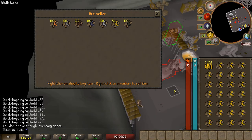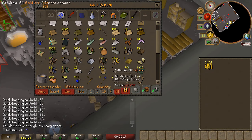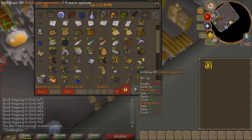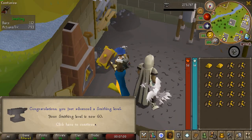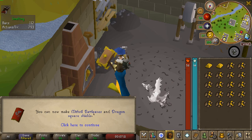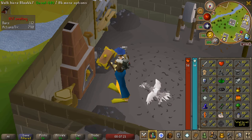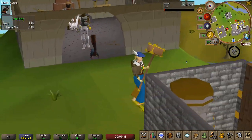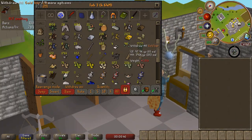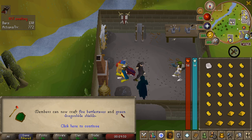We're back at the Keldagrim dwarves. We just blew through like 600k to get almost 2,200 gold ore, which I'm going to turn into gold bracelets to alch for more money. There is 60 Smithing coming in - we can now make mithril battle axes and the dragon square shield. Another 60 skill knocked out. And 59 Smithing was actually mithril grapple, so we can now make a mithril grapple for those achievement diaries. A 62 Crafting on the first batch, so we can now make fire battle staves and green dragonhide shields.